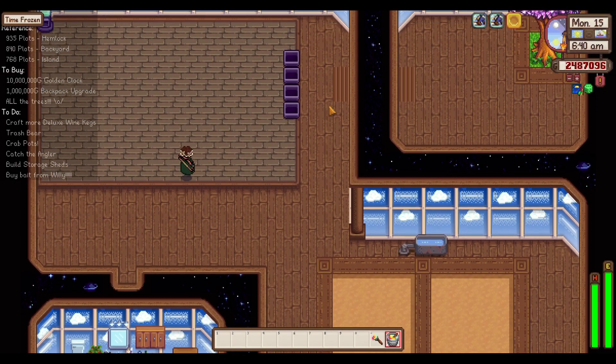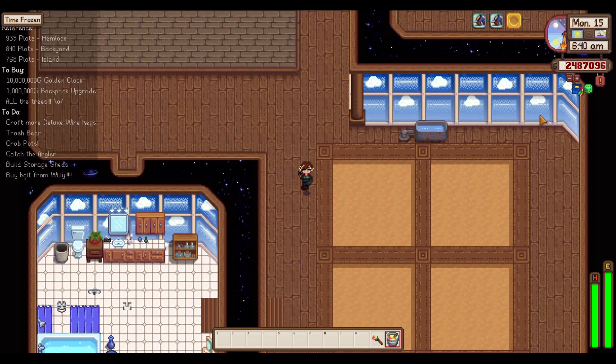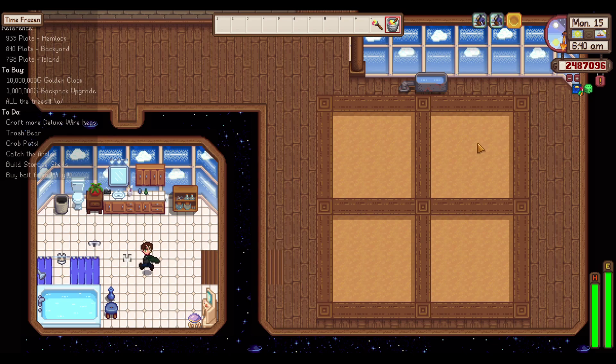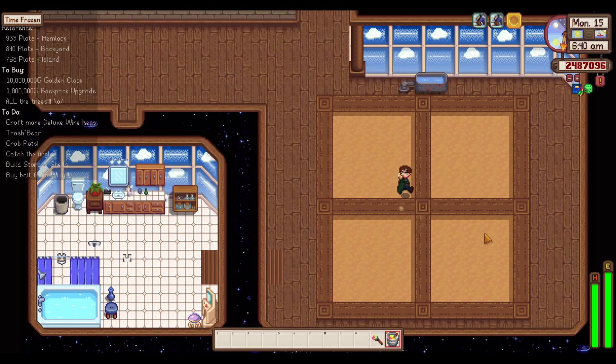Let's pause because I got a mod that changes the inside of this. And isn't it lovely? This is LNH's redone slime hutch. It has a few crop planting areas here, which I think we can have a bit of fun with. I liked it because I was like, okay, this is fun — another little mini greenhouse to grow some fun stuff and decorate with.